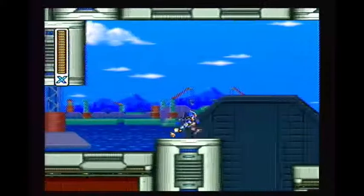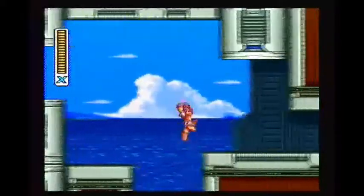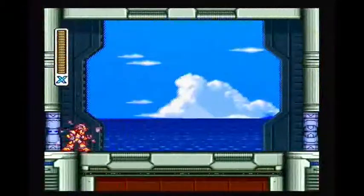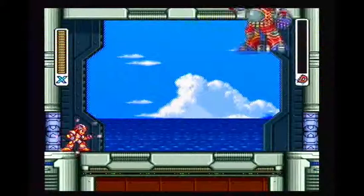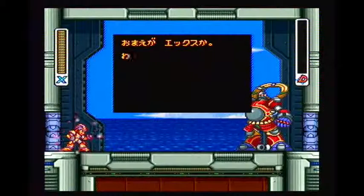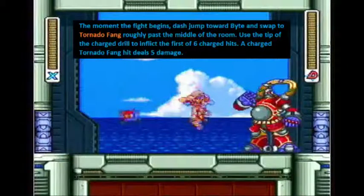So until you encounter a bot, you always want to come into the Bit and Bite room with a full charge shot, because we're going to use the drill. You don't come in with the drill activated, because it consumes energy the longer it stays out.